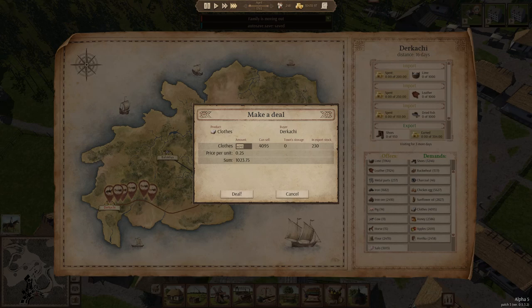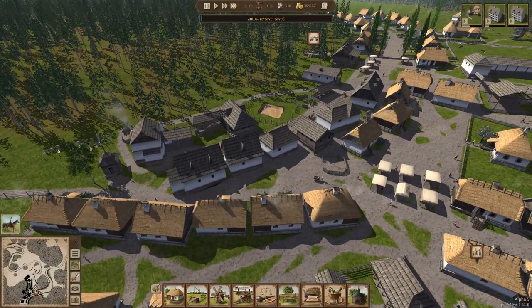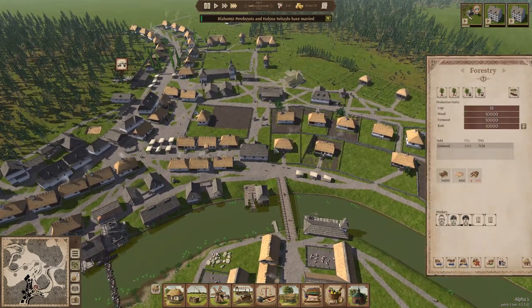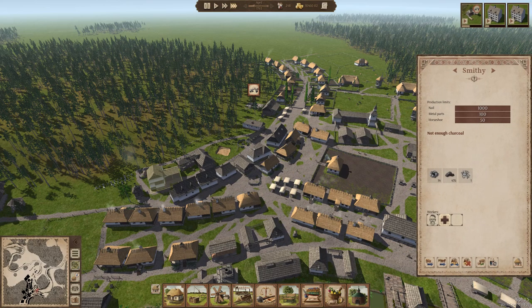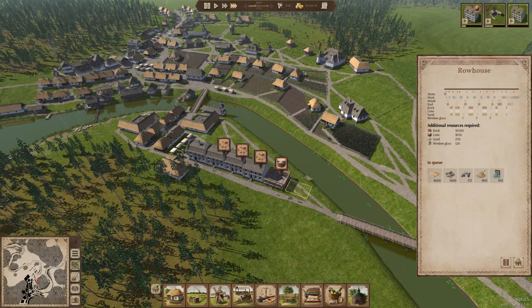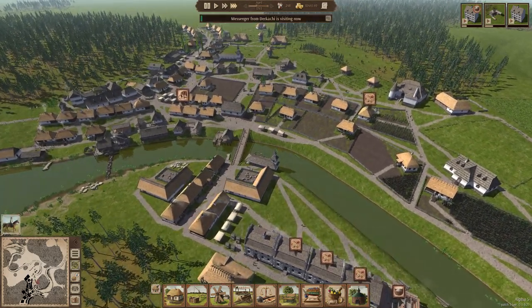We've got all the charcoal we need right now. I don't think we've made any sunflower oil, but 230 clothes. A family moved out — couldn't find enough firewood for heating. But two people got married, so — blessings. Maybe they were waiting forever for someone to move out so they could move in together. We really need more people working in here too. We just need more people in general.